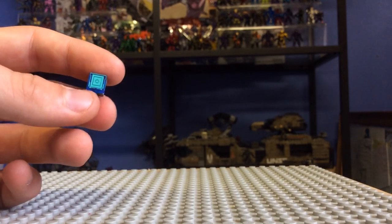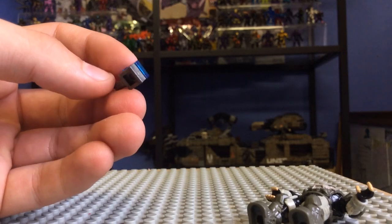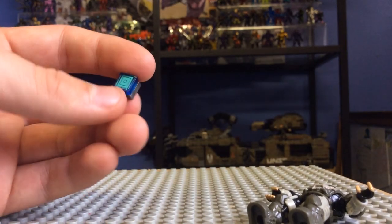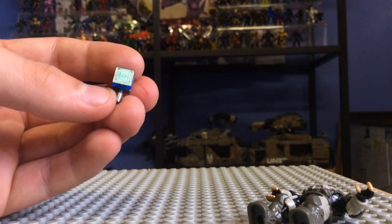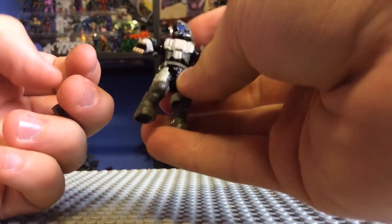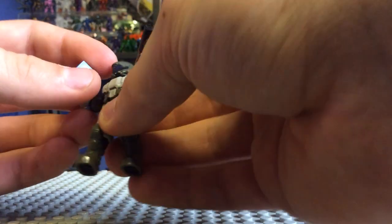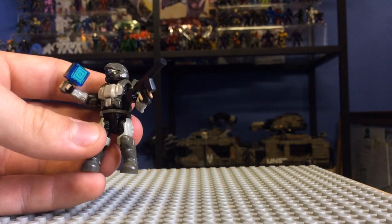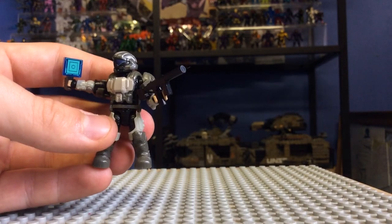What they've also included, which I'm very happy about, is a controller — basically what The Rookie uses to control the recon drone and navigate it. It looks really nice, made out of two simple pieces: a little piece on the bottom and a translucent blue piece with lovely printed detail. I love these printed details — much better than stickers. And we also get a nice suppressed SMG, which is a direct callback to the games. They only use SOCOM and this weapon, so it's really nice to see those ODST-style callbacks in the weapons and the recon controller.